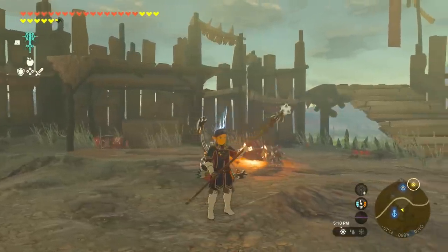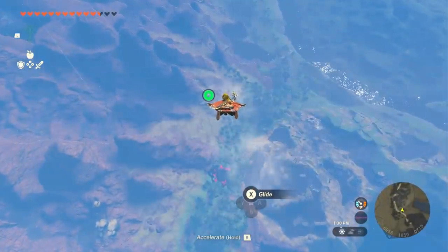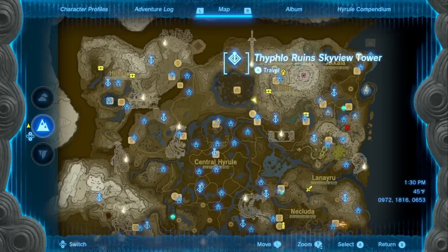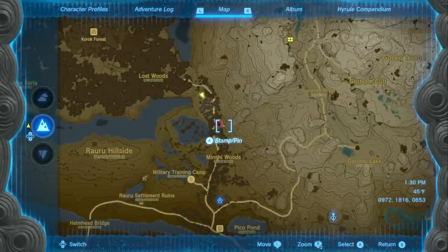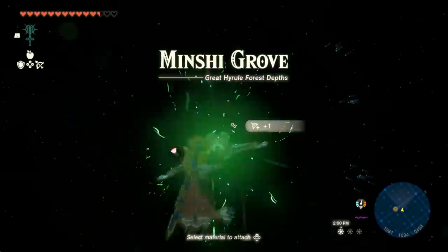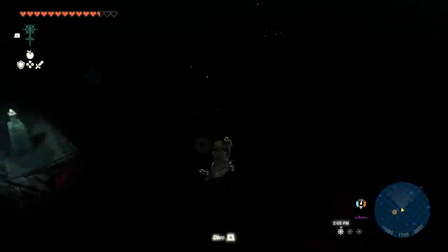Now let's go over how to find the Forest Dwellers weapons and how to get their upgraded pristine versions. We're going to need to enter the depths. Launch out of the Typhlo Ruins Skyview Tower and head south — you want to enter the chasm just southeast of Korok Forest. Dive right down into the hole, and while you're falling, shoot some light blooms to light up your path below.